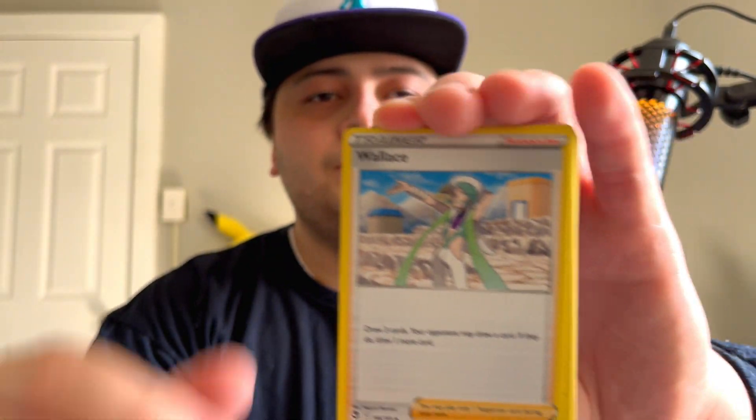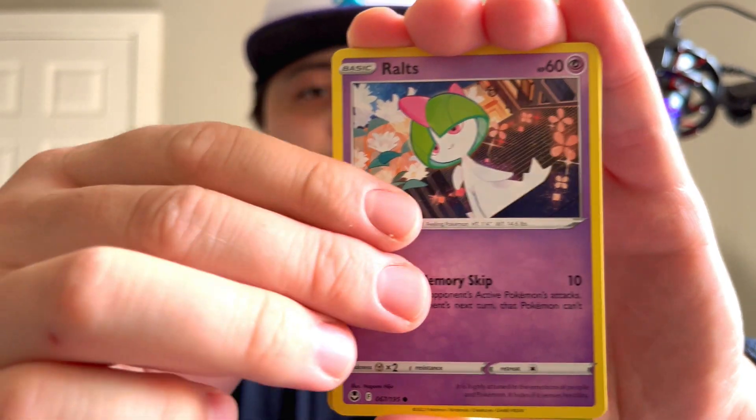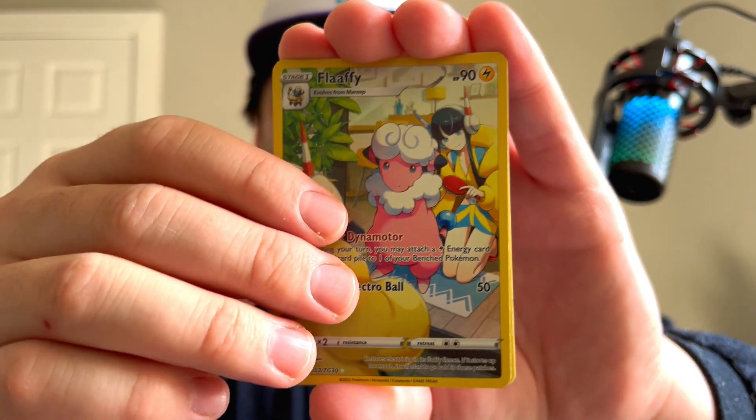Alrighty, next pack — I might have said six packs in the last pack because I can't count. Two, three, and four — fire, fighting. Wallace, Lanturn, Brandon, Murkrow, Emolga, Meditite, Ralts, Durant — that's our fourth Clefairy card, number four. And Incineroar — I haven't seen this card yet from here, but still a great card. Any alt art versus that one I'll take over it though.